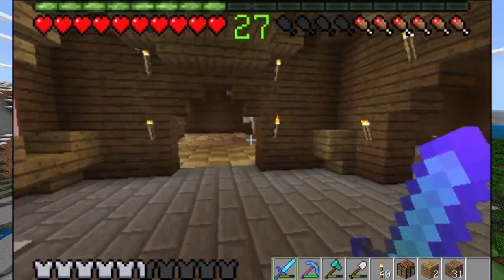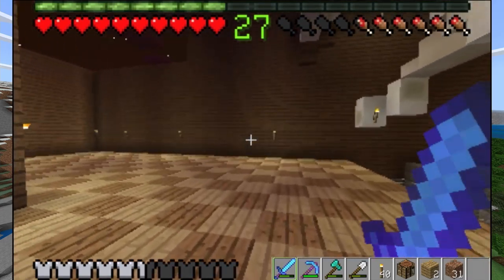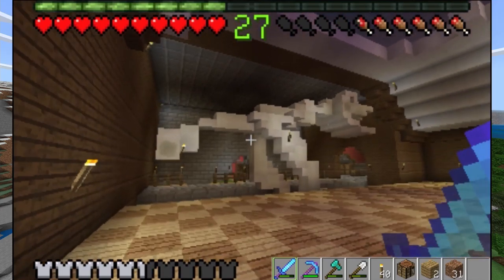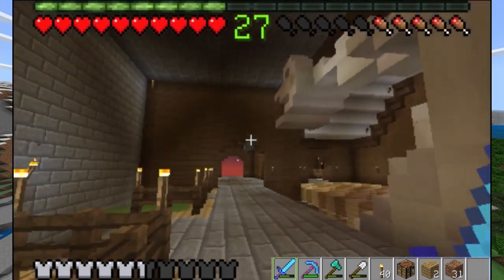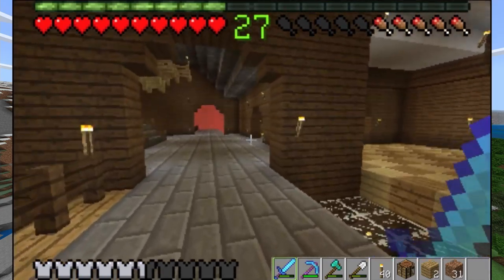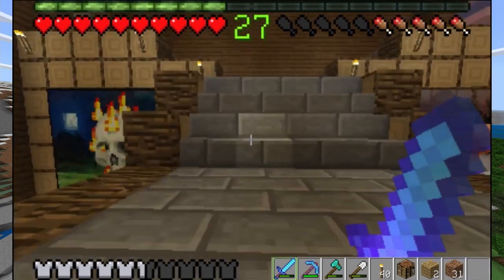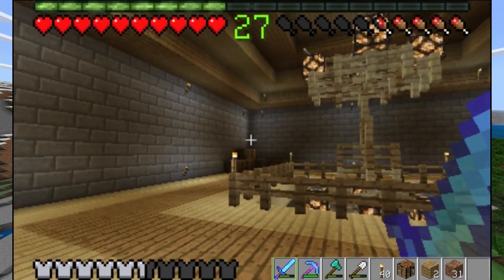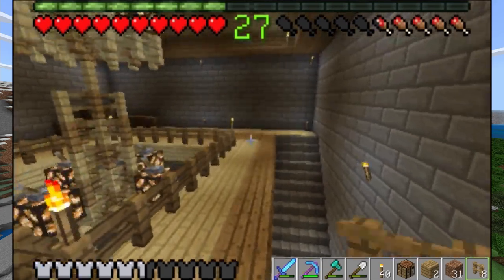Now that the Luigi's Mansion basement is pretty much 100% done — except for one item frame I'll do off-camera and show in the next video — we can move on to the next project. That's not only the living room but also the kitchen, so it's going to be a two-parter: kitchen furnishings and part of the living room furnishings, then the next episode finishing the living room and doing a few more basement things.